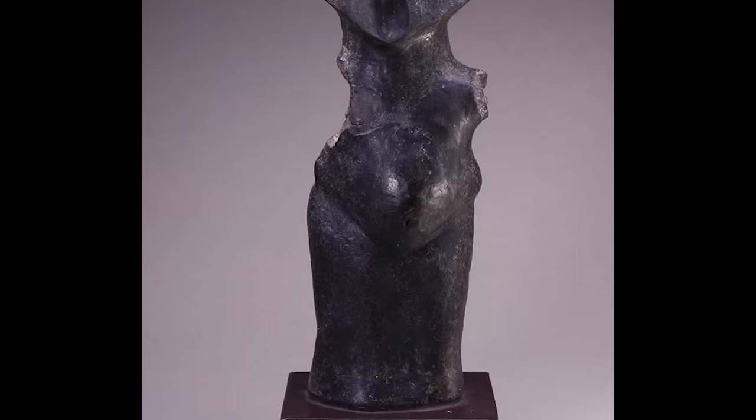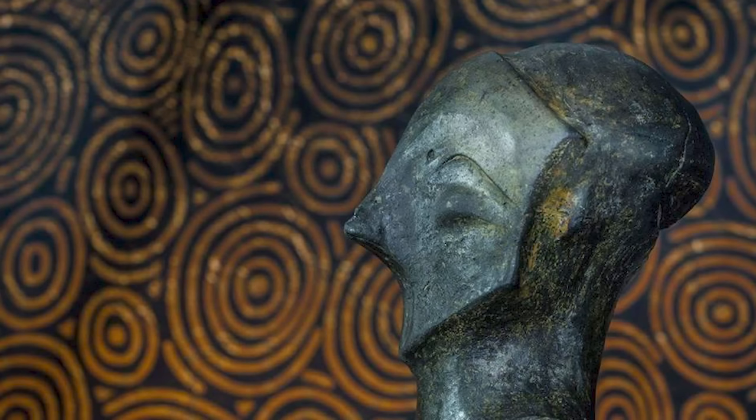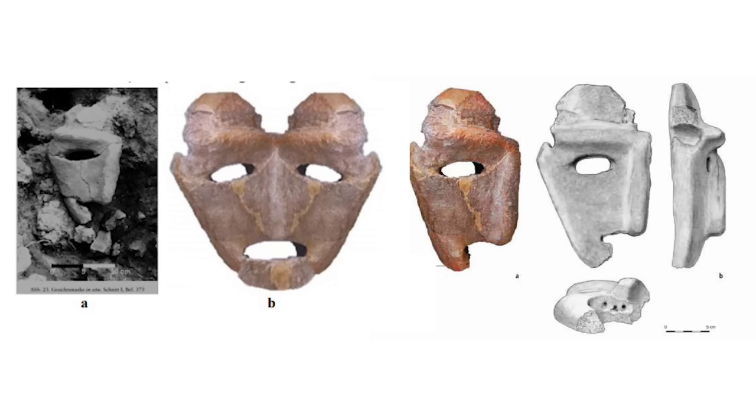Closer examination of some figures where sharp details are preserved shows that these little statuettes are wearing masks. And evidence for life-sized clay masks has even been found at Vinča sites. It seems then that these figurines represent masked human figures.